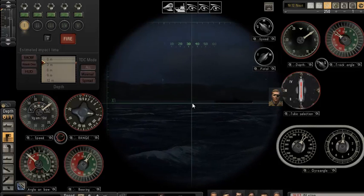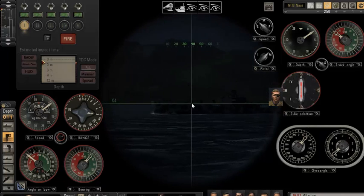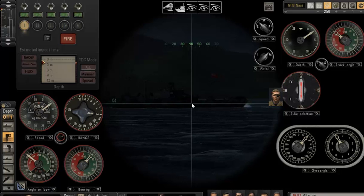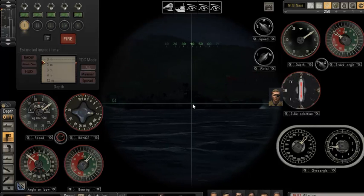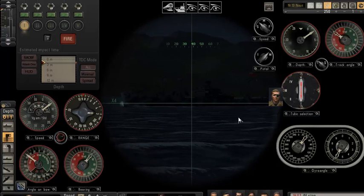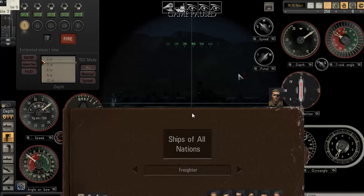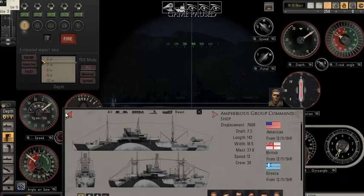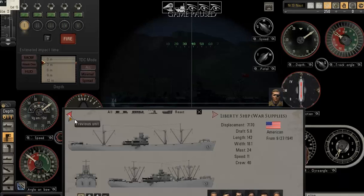Okay, so there is my merchant ship. What I'm going to do first is identify this ship. Having played this game a bit and being familiar with the Ship Wrecky, this is a Liberty ship. Just to show you, I'm going to pull up my Ship Wrecky. In this tutorial, we want to look at the mast height.